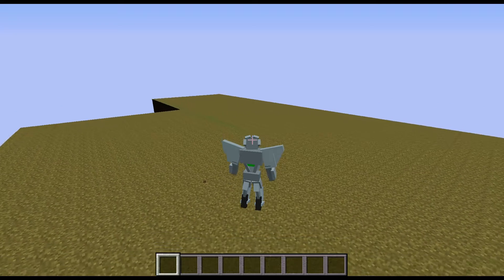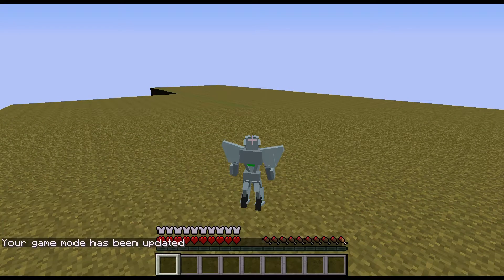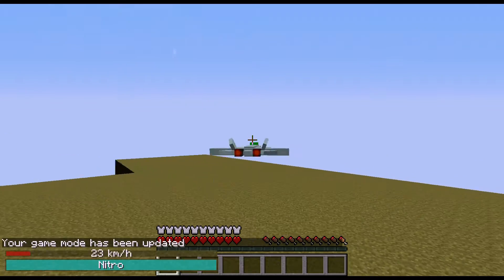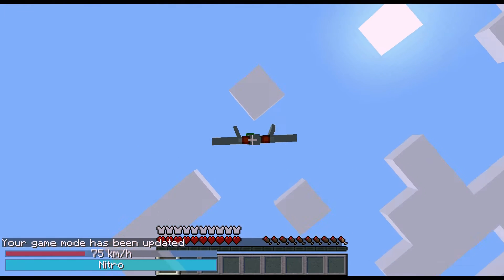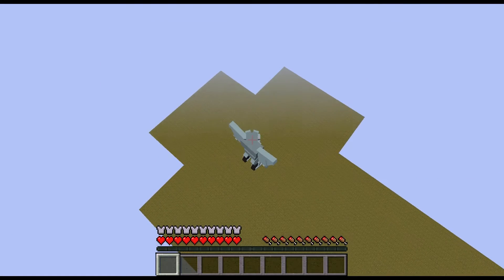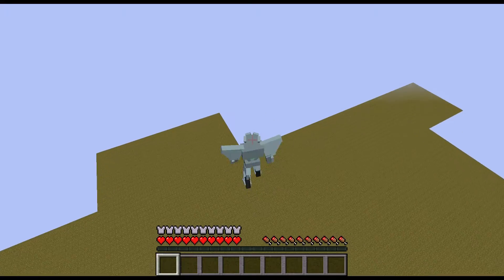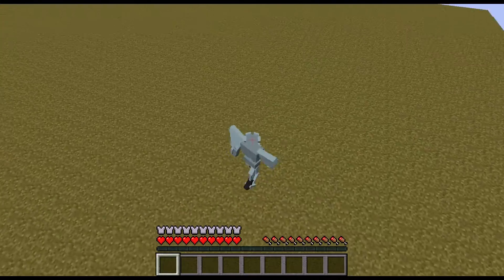And it's not just because I'm in Creative mode - it works in Survival mode too. And also one really cool thing: you fly up pretty high, you go back, you sort of float down, so you don't take fall damage. And that's really cool.